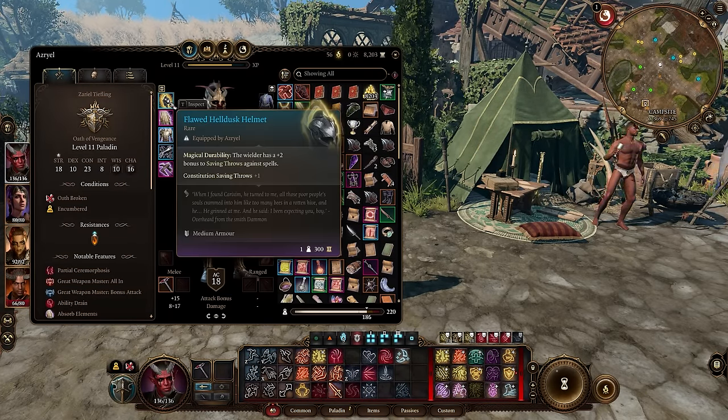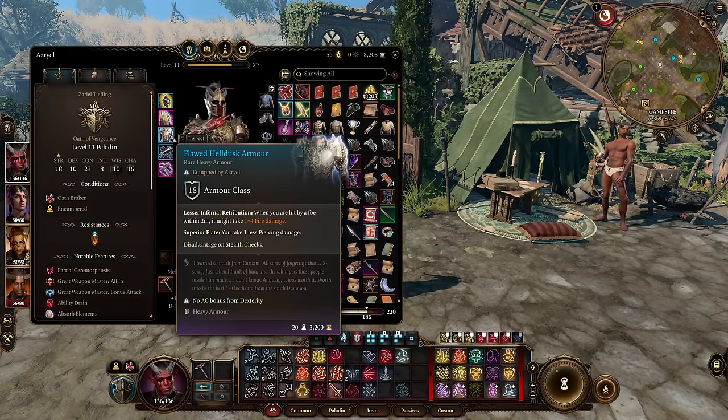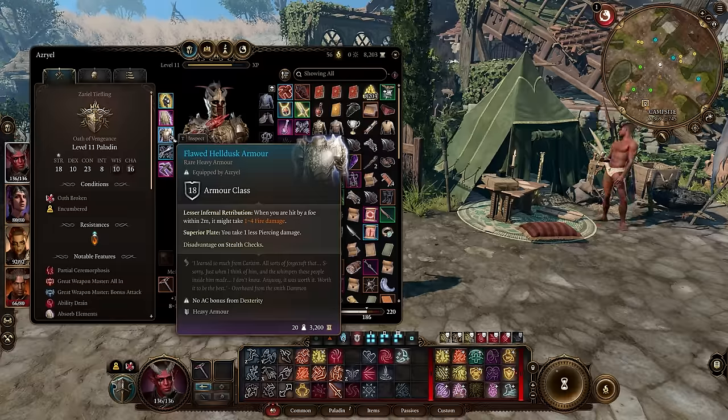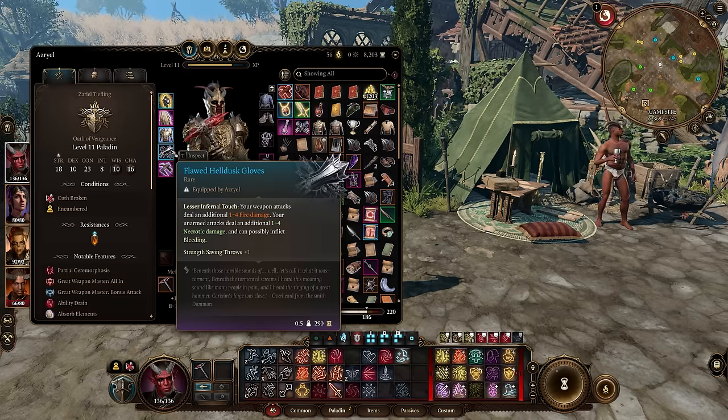For the flawed version we have the armor, helmet, and gloves. The armor provides lesser infernal retribution, which has a chance to set enemies on fire within a 2-meter radius when they attack you. You also take one less piercing damage, and it comes with 18 AC — a solid option for those who have heavy armor proficiency.